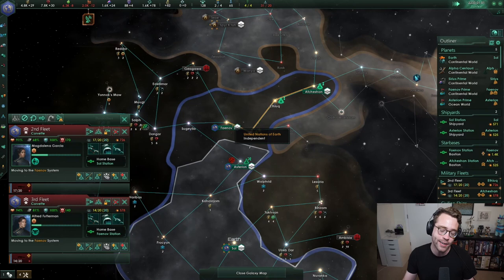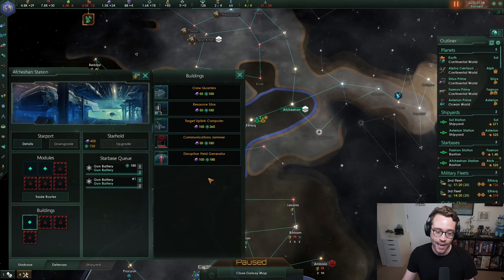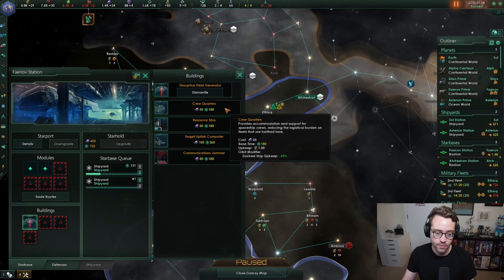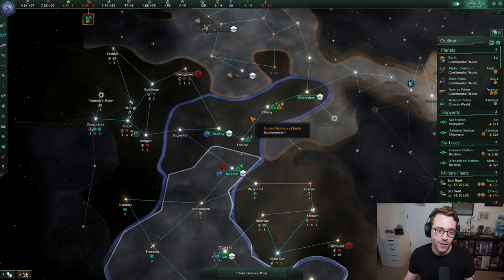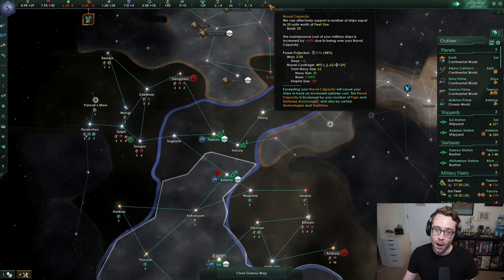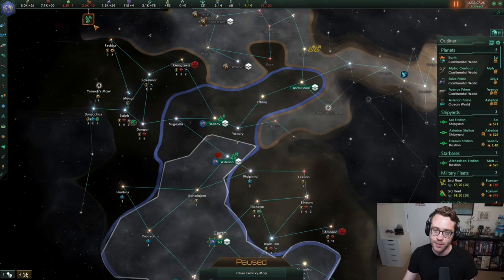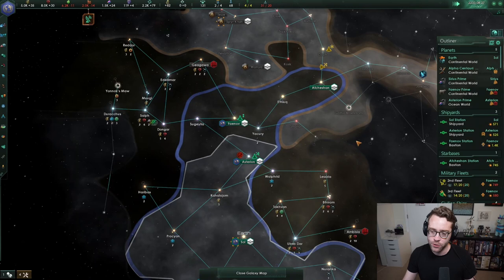I also want to make sure our forward starbase is loaded out with gun batteries and a disruption field generator. I'll build crew quarters in Fainov as well, which reduces the cost of ships docked there — not a big deal early game but much more valuable late game. I'm also noticing we're way over on naval capacity, so I want to find a naval capacity upgrade technology to boost our fleet cap.